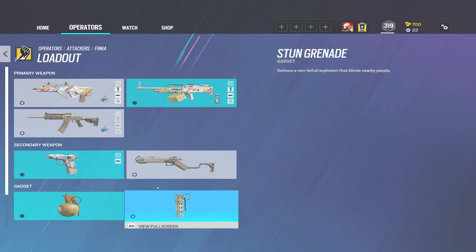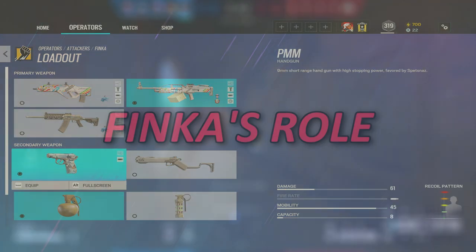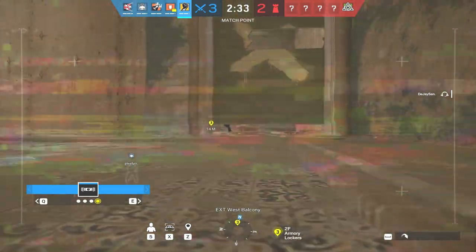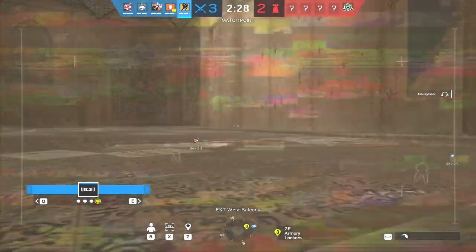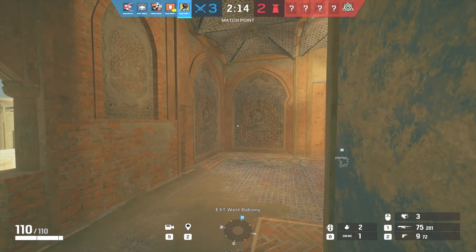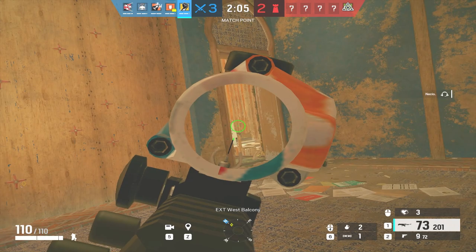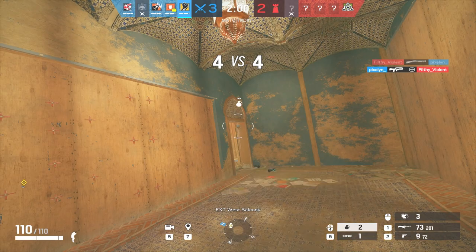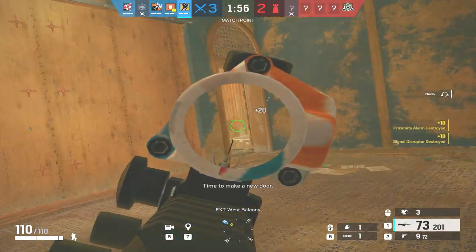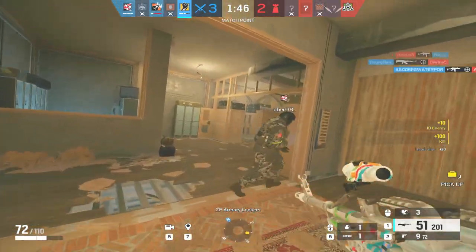Now we're going to touch on Finka's role. She's pretty much an entry-type operator — setting drones up, going in, and getting those entry picks. First you set up drones in areas you and your team are thinking about pushing, usually high-traffic areas. For example, pushing Oregon downstairs, you're typically pushing Blue and the meeting area for hatches, maybe a freezer push. In that scenario, you'd set a drone watching the tower stairs, one in meeting, one in main lobby, and one on the kitchen side for roaming clear — five players, five drones.